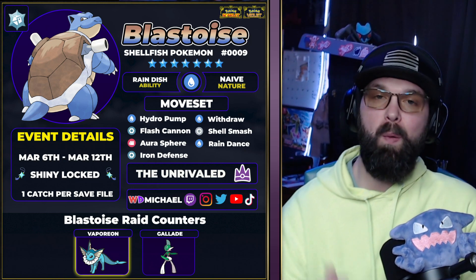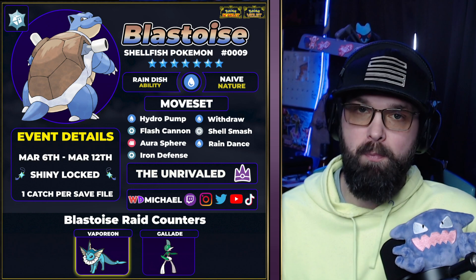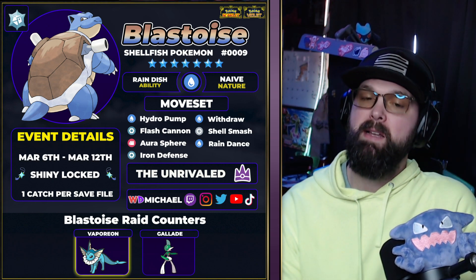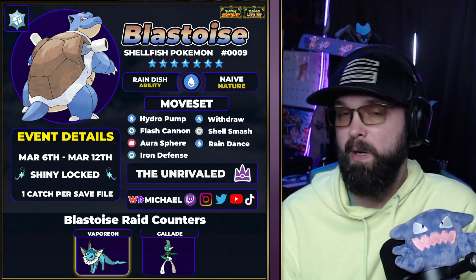Before we get into any of the raid builds, we want to talk about the Pokemon we're actually going to be fighting so that we can understand why we brought the Pokemon that we are bringing. This week is going to be a 7-star Blastoise with a Steel Terra, so it does have a little bit of a challenging typing to it but we will get around that.